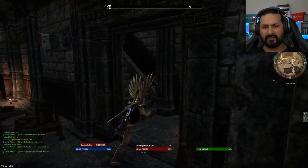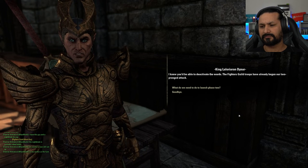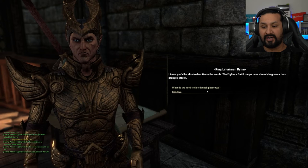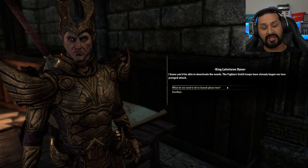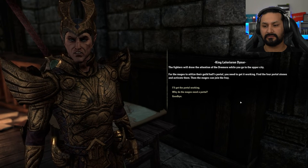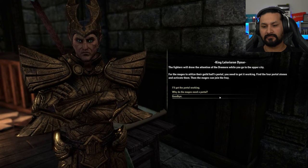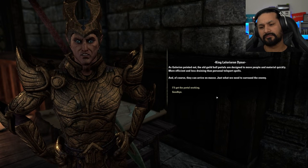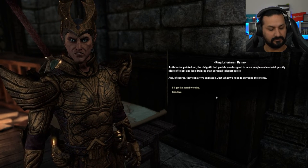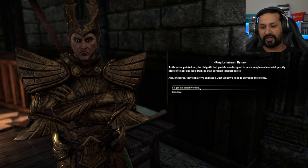There's a trap door right there — we have to go upstairs. 'Hey King Dinar — I knew you'd be able to deactivate the wards. The Fighters Guild troops have already begun our two-pronged attack.' First of all, how did you get in here if I'm the one that deactivated the ward? Probably through the trap door. 'The fighters will draw the attention of the Dremora while you go to the upper city. Find the four portal stones and activate them — then the mages can join the fray.' 'Why do the mages need a portal?' 'The old guild hall portals are designed to move people and material quickly — more efficient and less draining than personal teleport spells. They can arrive en masse.' 'I'll get the portal working then — no problemo.'